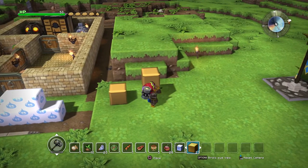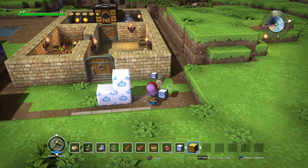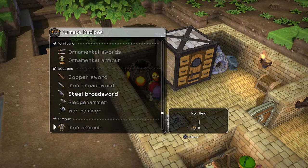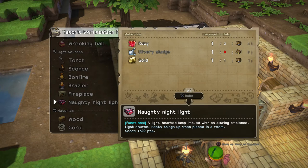Other than the colour wheel, there's not really a whole lot that's new compared to what you could build in story mode, because I've only finished chapter one. Going into the furnace, I think the only real new thing you can build is the naughty nightlight. I really want to make one but you need silvery sludge, which is dropped from silver slimes and they're quite rare. If anyone knows where to find silver slimes in free build mode I would really appreciate that.